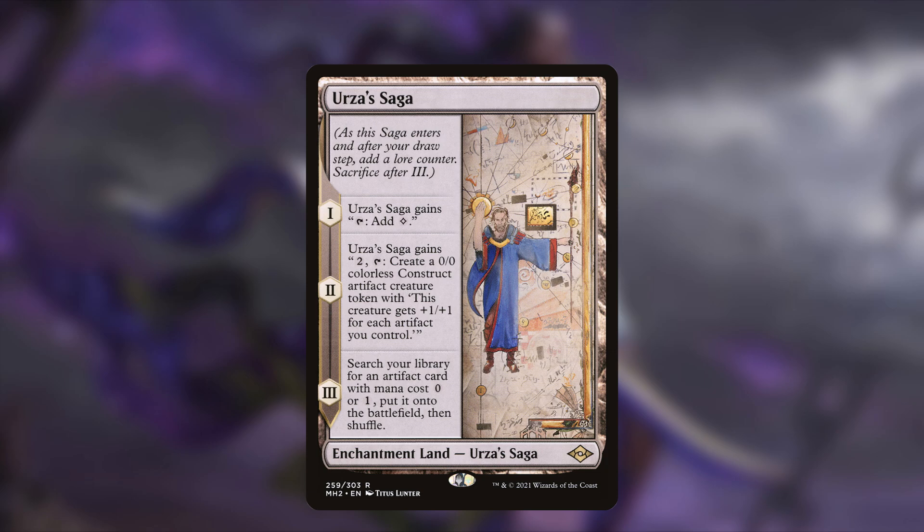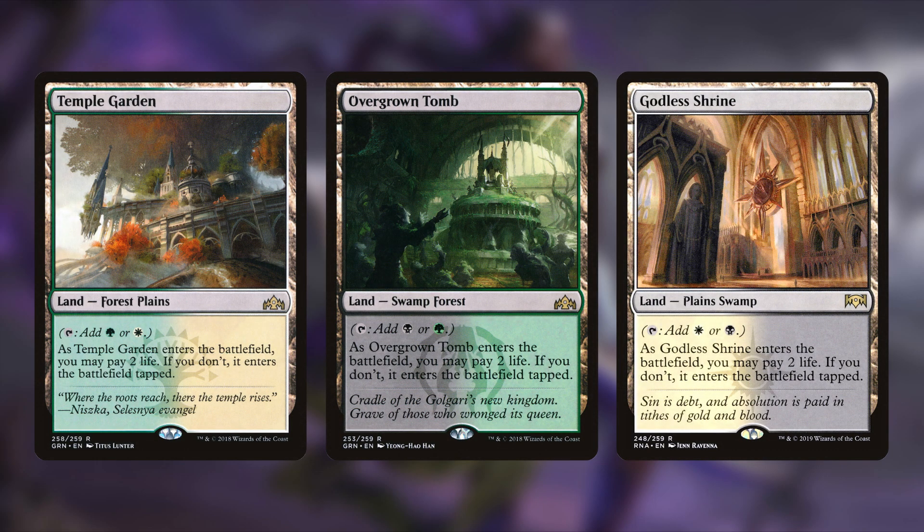Urza's Saga has three chapters: chapter one gains you colorless mana when tapped, chapter two lets you tap and pay two to create a 0/0 colorless construct that gets +1/+1 for each artifact you control — we don't really care about that. Chapter three is the money: search your library for an artifact card with mana value zero or one and put it onto the battlefield. So you're playing this, adding colorless, and by chapter three you're bringing that Sol Ring right out.